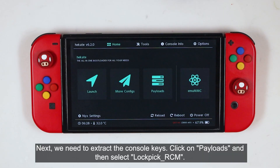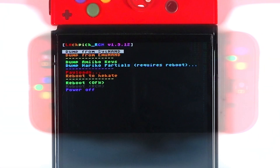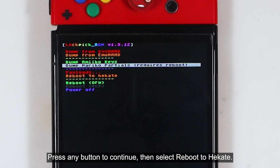Next, we need to extract the console keys. Click on payloads, then select Lockpick RCM. Press the power button to dump the keys from SysNAND. Press any button to continue, then select reboot to Hekate.